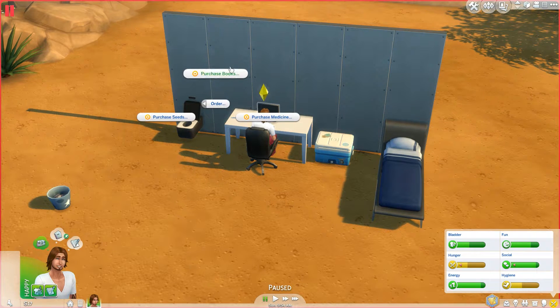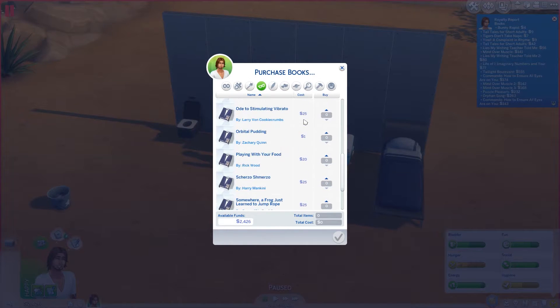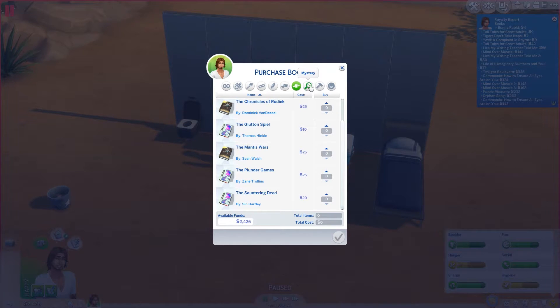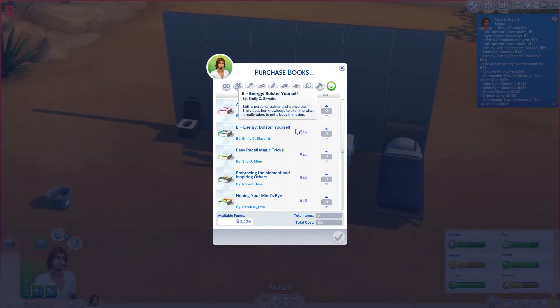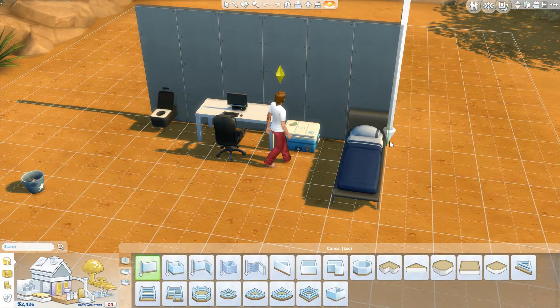Let's see if we can actually find our own books. Order — purchase books — let's see if we can find any of the books we've made. Fantasy — let's try that. No. Non-fiction? Nope. Poetry — didn't write any of that. Sci-fi? Nope. Mystery — Blight. No. As I thought, there's no way for us to acquire the books that we've written, which is really, really weird to me.